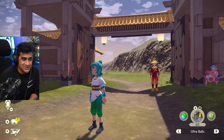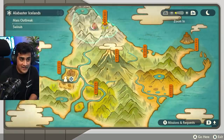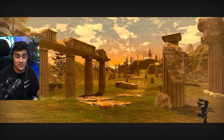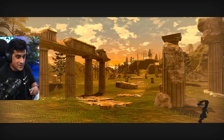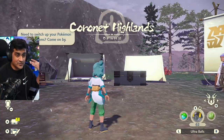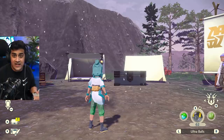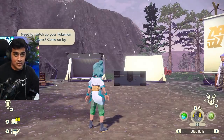So here we are at Jubilife Village, and the first location that we're going to be going to is the Coronet Highlands. The reason why we're going to the Coronet Highlands first is because there is a specific cave here — the first cave that you bump into, known as the Wayward Cave. Something very interesting you need to know is when you go from Jubilife Village to an area like this, all the spawns in the area are set and predetermined completely, so whatever you're going to bump into has been set from Jubilife Village.